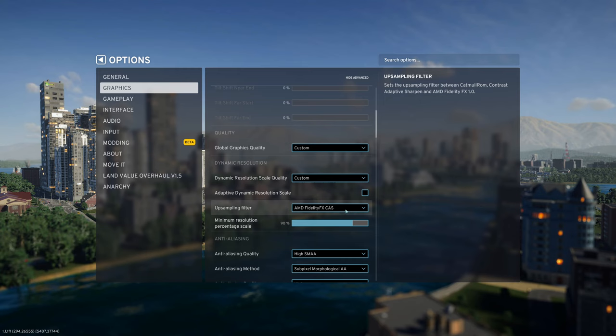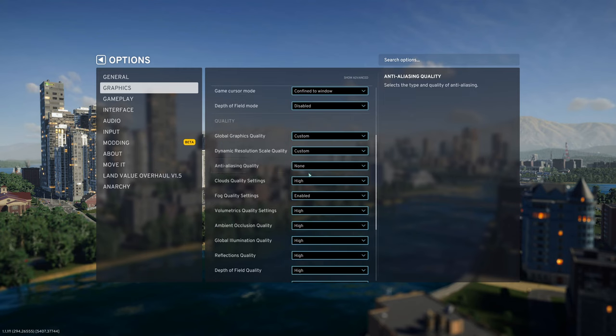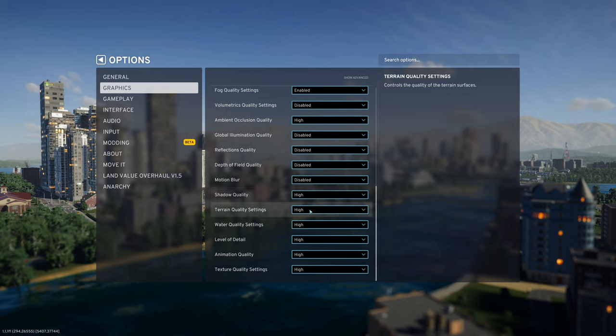We can now switch back to simple settings. Disable anti-aliasing and cloud quality. Leave fog enabled and disable volumetrics — I will show you why later in the video. Disable global illumination, another setting that costs too much FPS for very little quality. Disable reflections, depth of field quality, and motion blur. Set animation quality to medium and we are done.